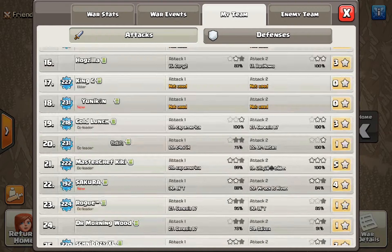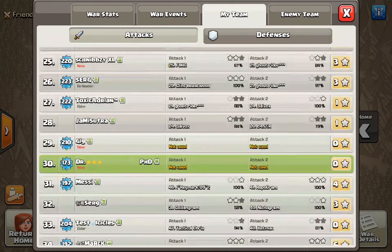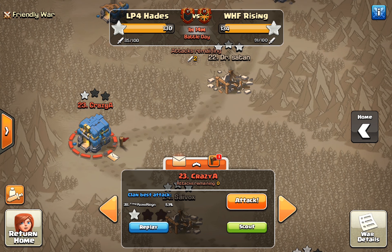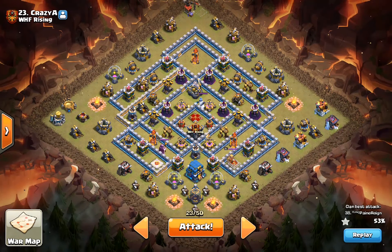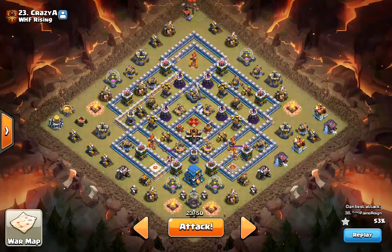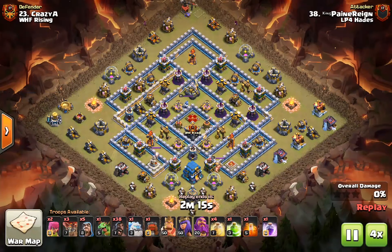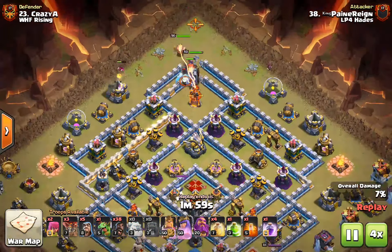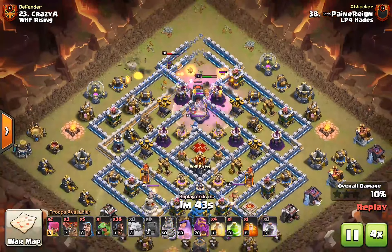There's only one other Town Hall 12 player left — that is DIG. So we only have two attacks left for this base, and we need to get the 2-star and hopefully secure the 3-star. I scouted this base with my Town Hall 11 and did a bit of a mass hog attack. I was expecting Teslas at the top but that didn't happen, which makes my funnel a lot easier.